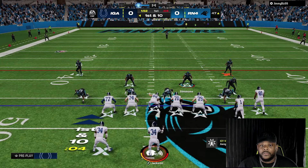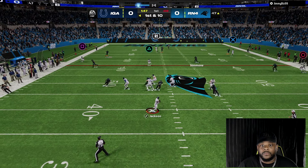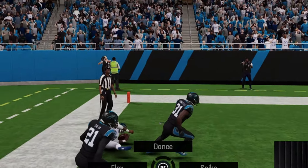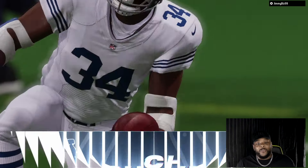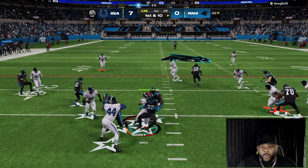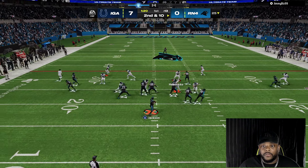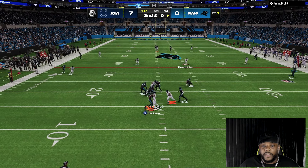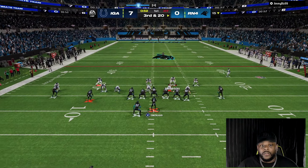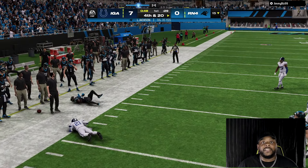I'm switching sides because I don't want to run this to the weak side of the field. Both to the crib for six! I was trying to get it to Calvin but it was all covered — that was actually solid defense. I keep getting stuck on the D-line. JJ Watt is going crazy — that's exactly why I wanted him on the team. Dion is just better.